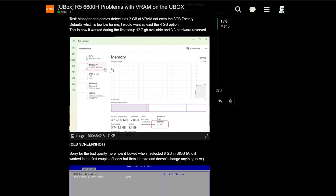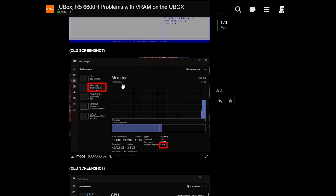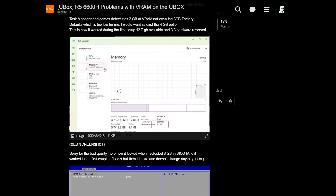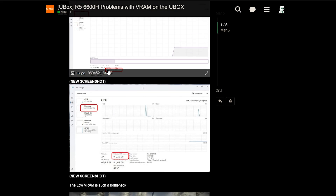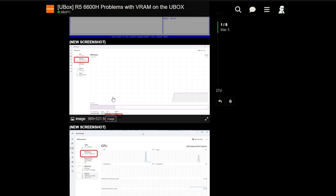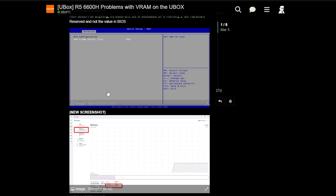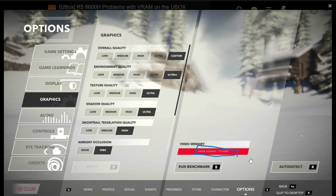The problem is the following: once you update the Adrenaline drivers, the VRAM control goes from the BIOS to the Adrenaline software, and then in the Adrenaline software there are only two options — either two gigabytes of VRAM or one — which is insufficient for any games, as I made a screenshot here.